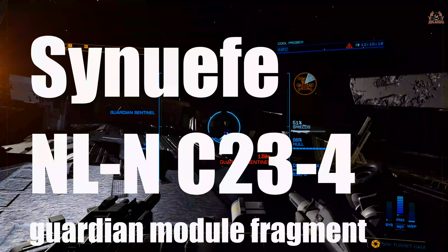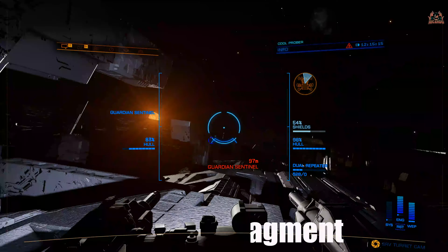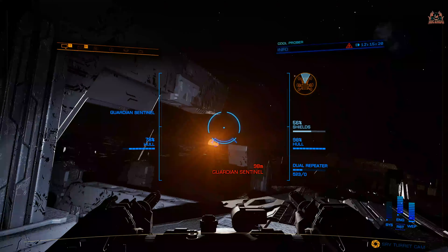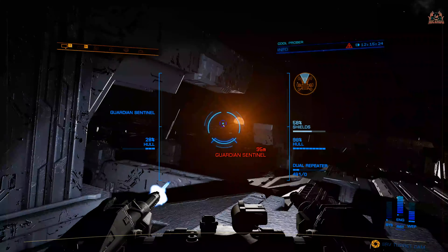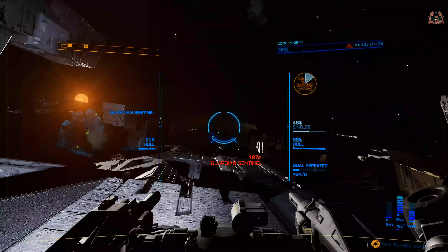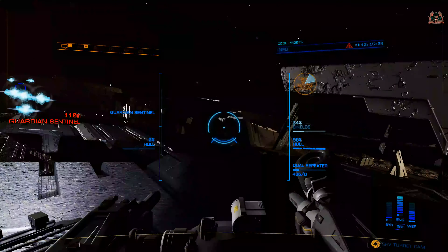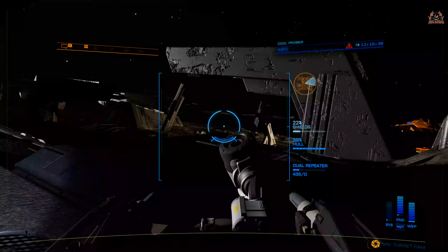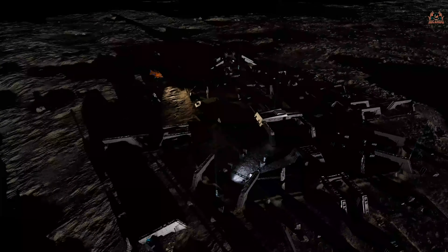Guardian sites such as this have different modules for different planets and sites. This one is in Sanufi NL-N C23-4, and we're going to be landing on planet B3. There's a guardian structure there that you'll see on the nav marker once you get about a thousand light seconds away from the planet. If you're having any problems finding it, you might want to re-instance, come back into the game, or scan it with your surface scanner.